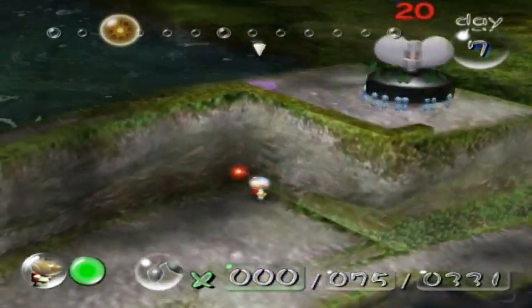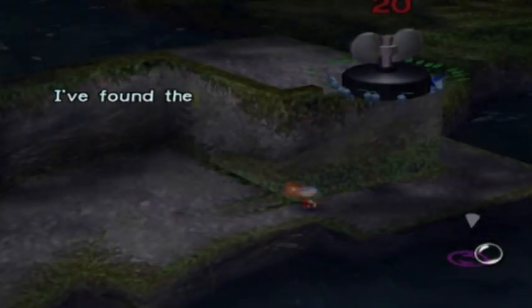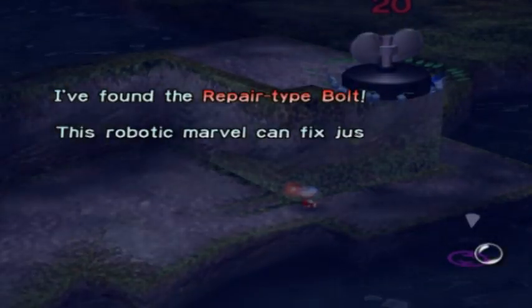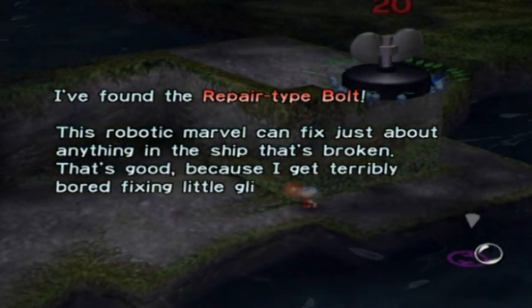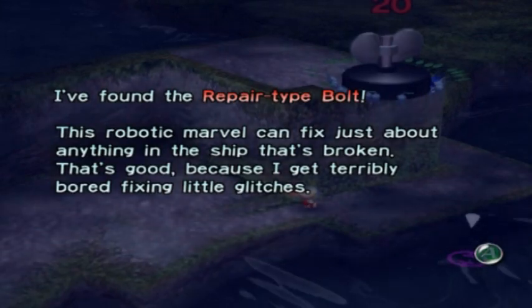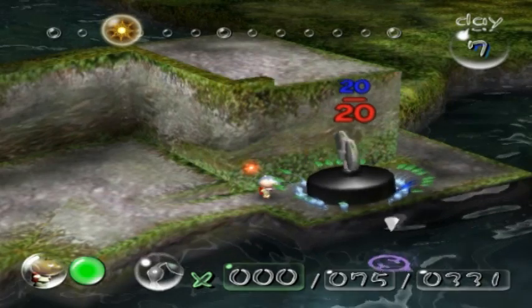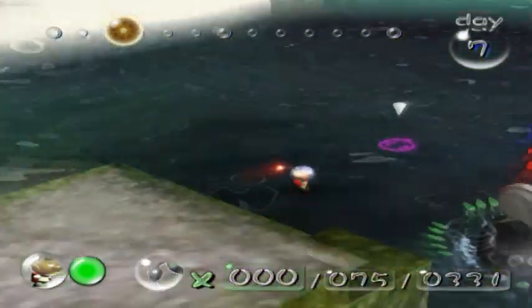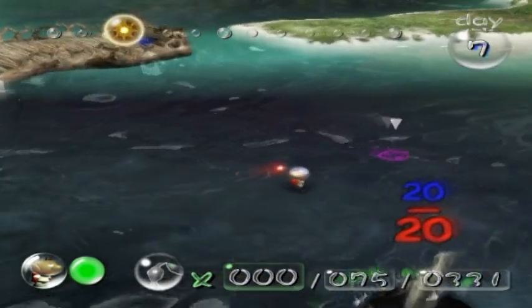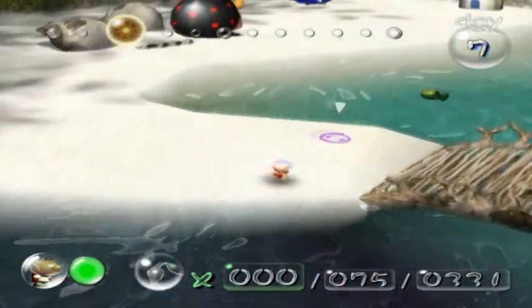I have exactly enough. That's surprising. I found the repair-type bolt. This robotic marvel can fix just about anything in the ship that's broken. That's good, because I get terribly bored fixing little glitches. Oh, I was lucky there. Sometimes when the repair-type bolt falls down, your Pikmin scatter, and you have to throw them back up to get them to carry the ship part.